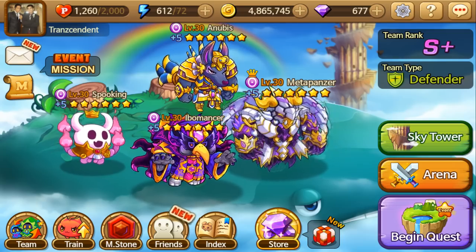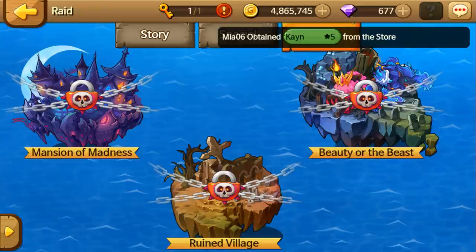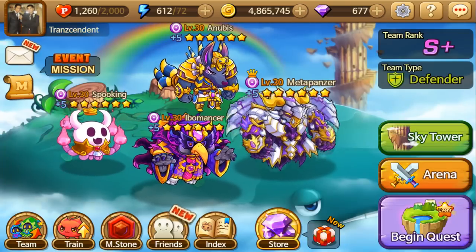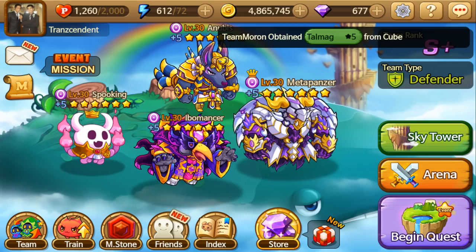The first is with the raid dungeons you're allowed to do every day. For money-making purposes, I would recommend doing Mansion of Madness. You're given one key every day to do a raid, and Mansion of Madness is the easiest raid to do — you can finish it very fast. A team of high attackers can finish it fairly easily.